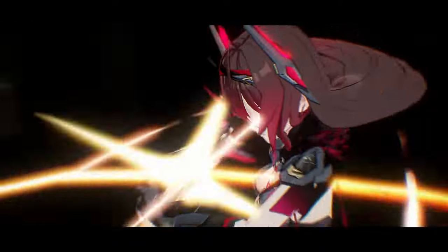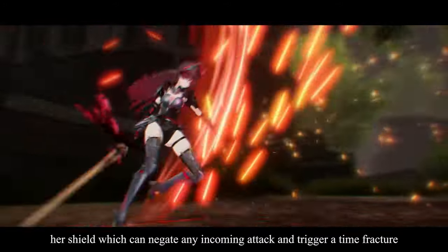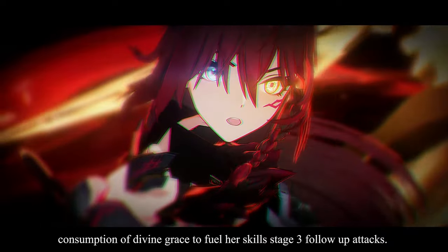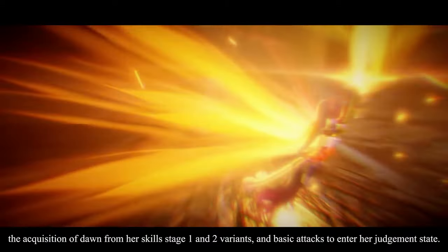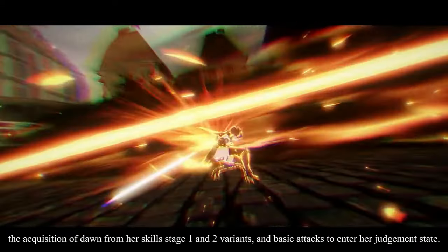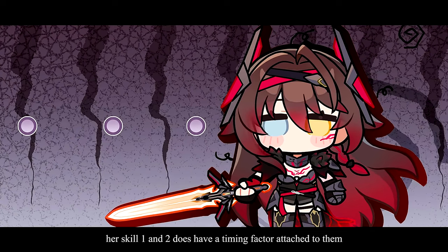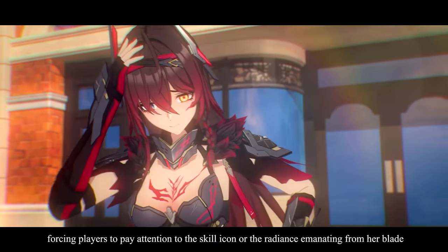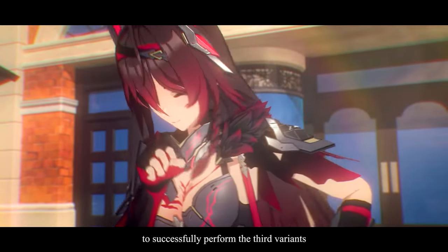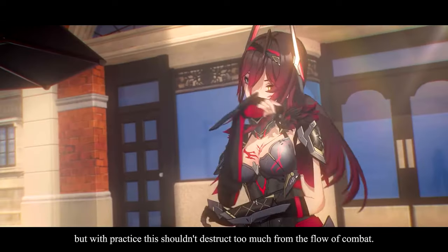Dim Glare is a fairly straightforward modifier to play. Her primary mechanics are her shield, which can negate any incoming attack and trigger a time fracture; consumption of Divine Grace to fuel her skills' stage 3 follow-up attacks; acquisition of Dawn from her skills' stage 1 and 2 variants; and basic attacks to enter her judgment state. Her skill 1 and 2 have a timing factor, requiring players to watch the skill icon or the radiance from her blade to perform the third variant, but with practice this shouldn't detract too much from the flow of combat.